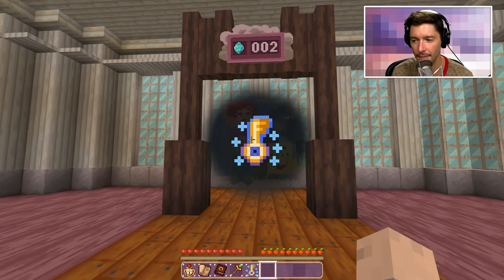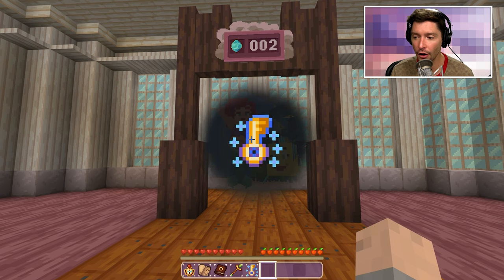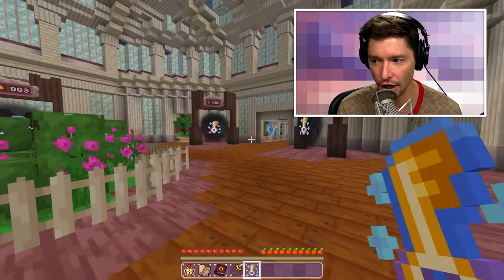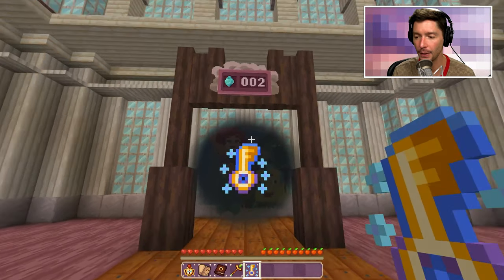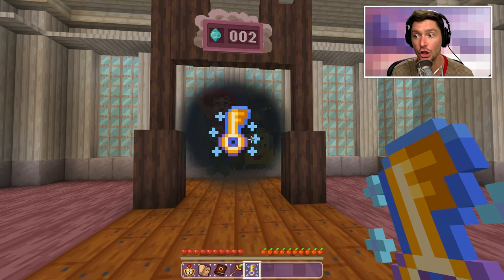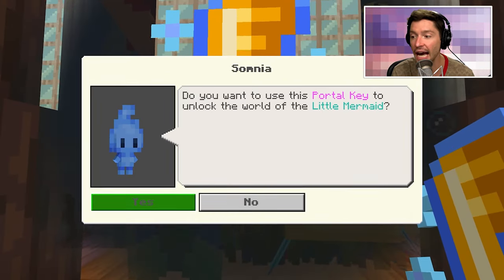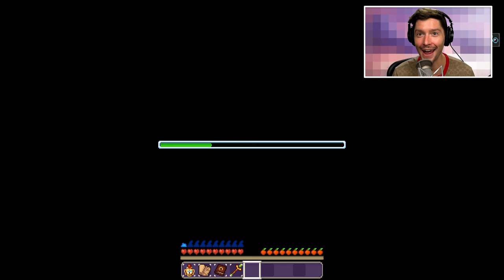Atlantica! That makes more sense. So we're gonna go see the Little Mermaid — Ariel and Flounder. I only have one key, so this is why it was so important for me to decide which place I wanted to go next, because I only have one key and I need to complete this entire world of adventure before I can get another. Let's unlock — yes, I want to unlock the Little Mermaid, and we are warping there now.